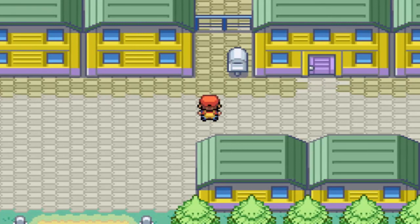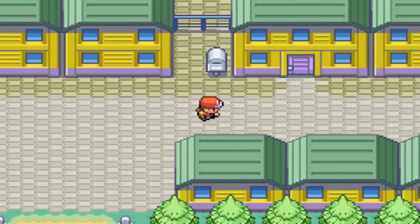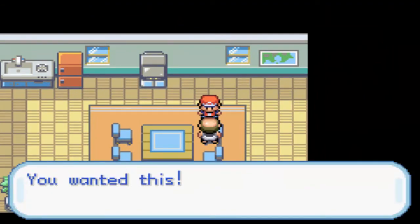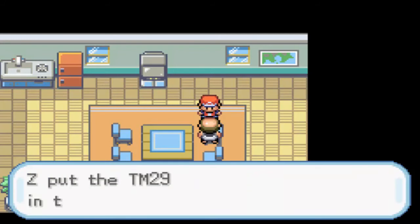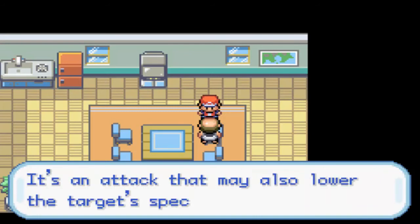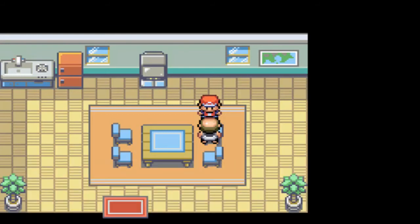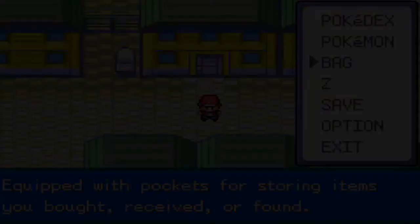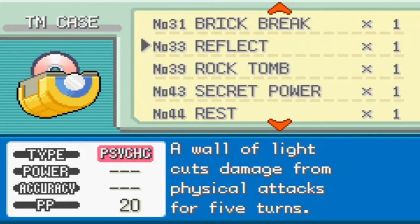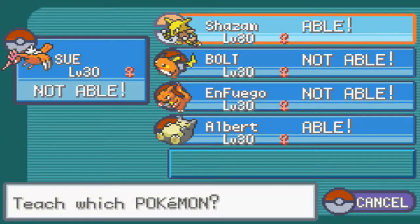There is not a lot I can do here in Saffron City, but first off, let's go ahead and head in here to Mr. Psychic's house. He has a team I would like. We have TM29 — TM29 holds the move Psychic, which is an attack that may also lower the target's special stats. Psychic is one of the best — actually I believe it is the best Psychic-type move in this generation. I'm going to go ahead and use TM29 — there's Psychic — and you already know who's going to learn it.